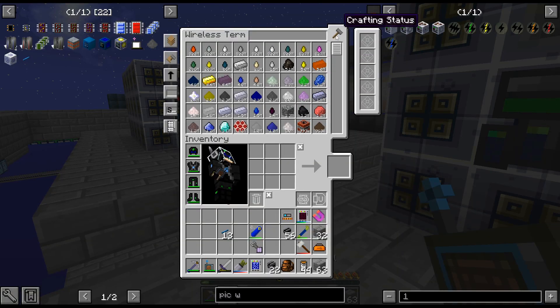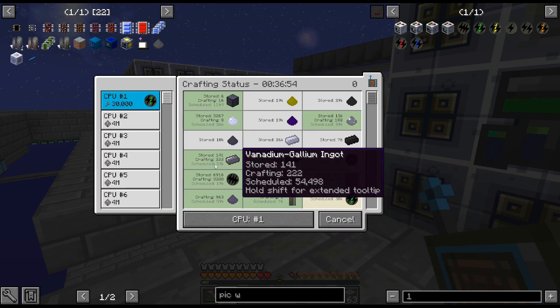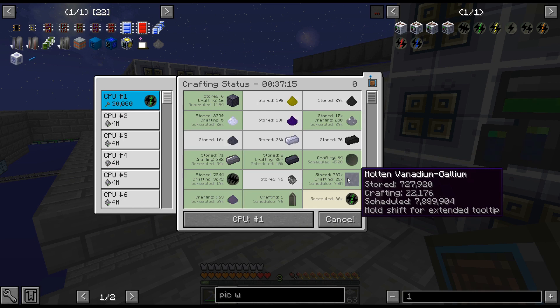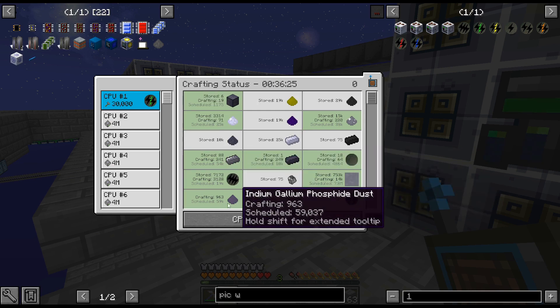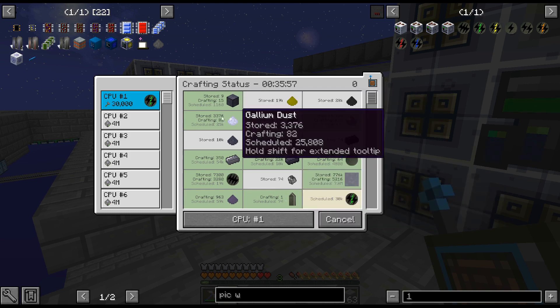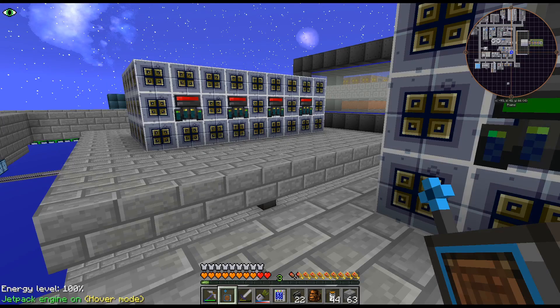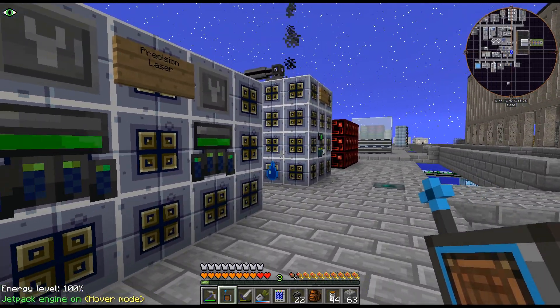We do need a lot of those but it's not really the bottleneck - it's other parts of the process. Even just melting down the tens of thousands of anadium gallium and all the silicon and everything. It's fun watching the base just go crazy though.